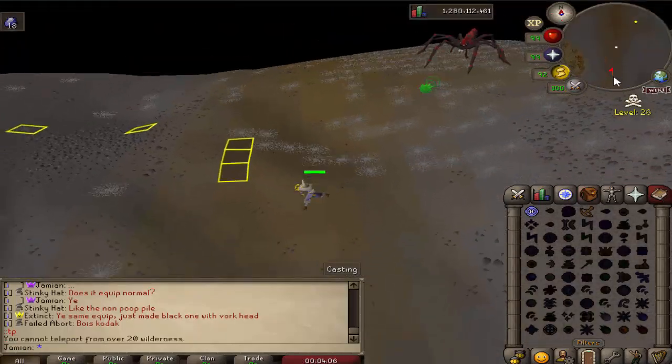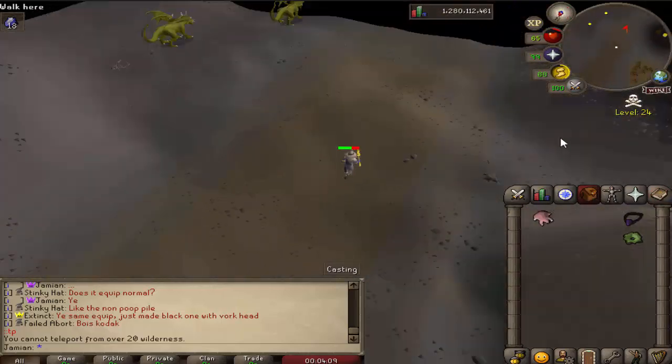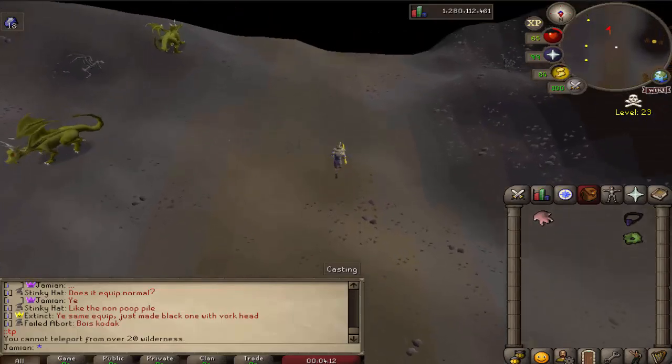The chance of receiving Ancient Effigies has been lowered. It felt like we were getting them really, really common, and they do give you a lot of experience, so we just nerfed that rate a little bit.